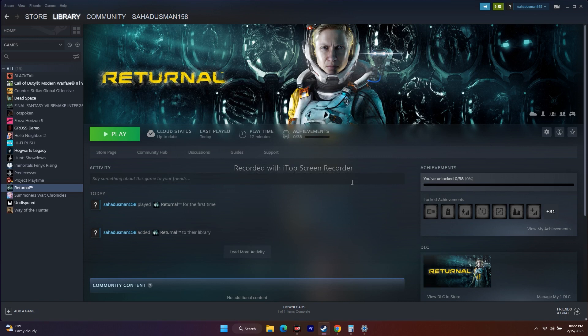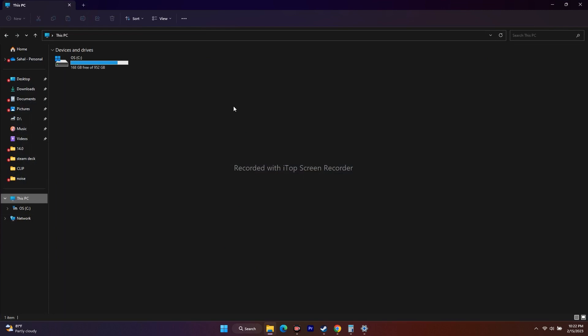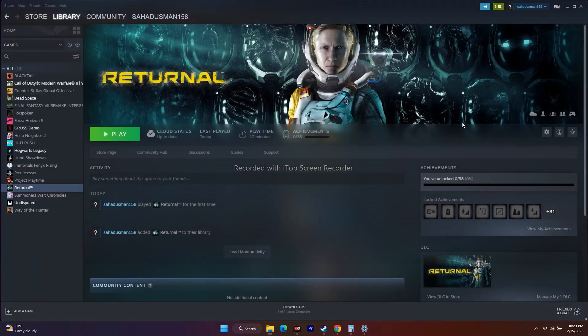The last workaround is to uninstall and reinstall the game. It's a lengthy process but it has worked for many users. Right-click the game, go to Manage, then Uninstall. When reinstalling, if you have multiple drives like C and D, try installing the game on D instead of C — that did work for many users. I hope this video is helpful. If you find it useful, don't forget to subscribe and click the bell icon. These are all the fixes for Returnal crashing at startup, not launching, freezing, stuttering, low FPS, stuck on loading screen, and black screen.